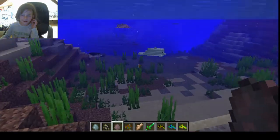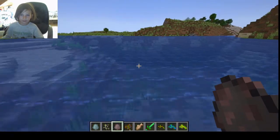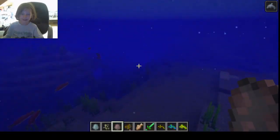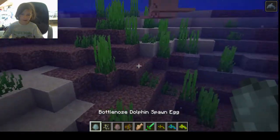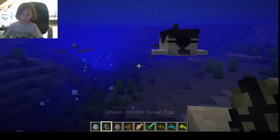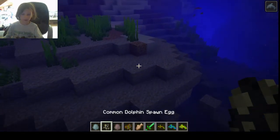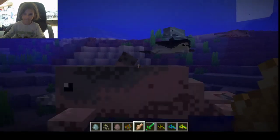I'm going to do a tutorial for a new mod called Dolphins of the Deep. Basically, there are three different types of dolphins: the bottlenose, the common dolphin, and the pink river dolphin. To tame them all, you need raw cod.